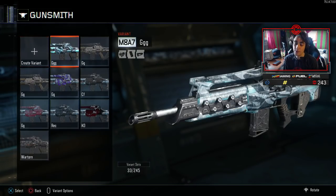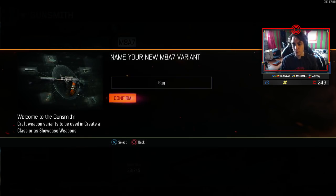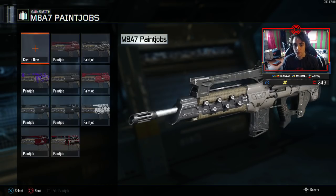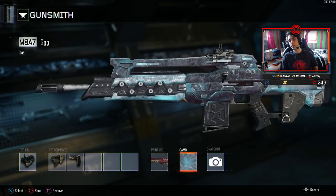Then as before, go to your Gunsmith, slide over to the M8, create a new variant, put on your attachments, go over to your paint job, slide it on, and then go over to Black Market and put on Ice camo. And there you go — you've got red inside your Ice camo on your M8.